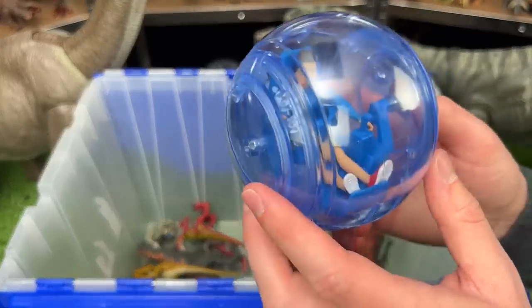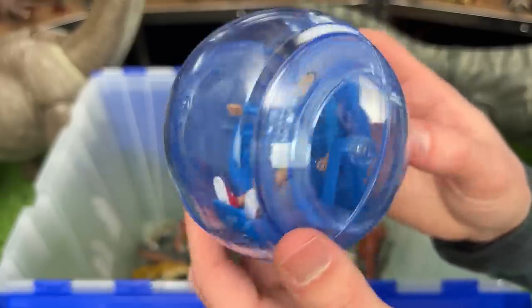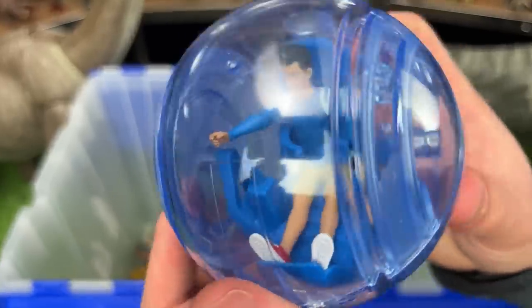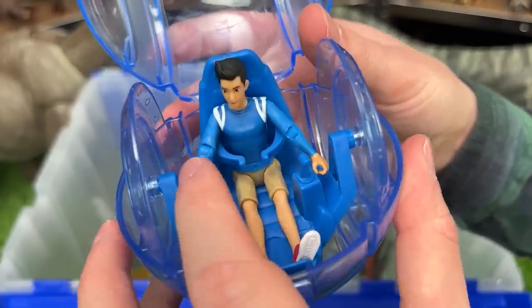Next up is not a dinosaur, but it is Kenji from Camp Cretaceous. They're riding around in this motorized sphere that I'm sure you recognize from the shows, and you can even open it up to put in different characters too.